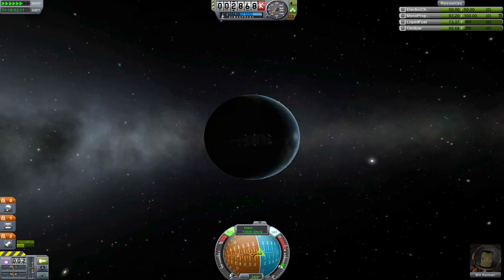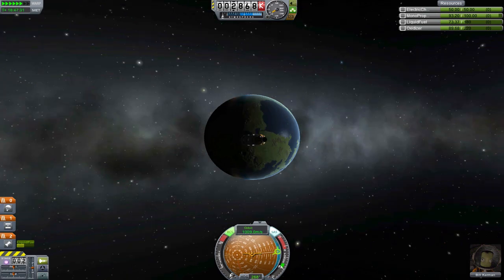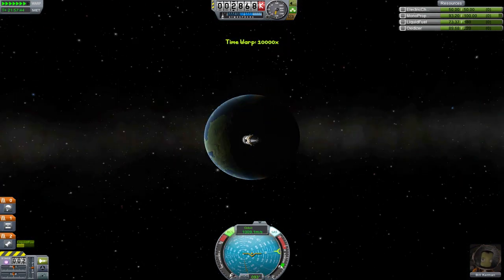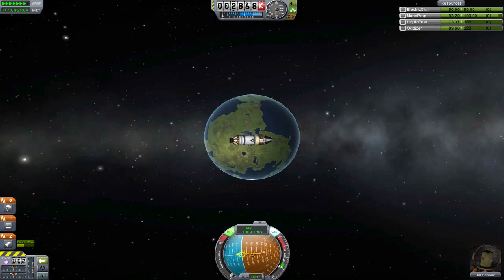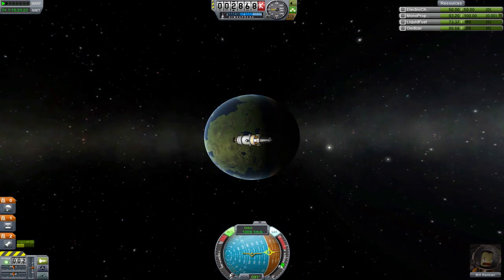Now that we've engaged time warp, you will notice that our craft stays above an exact point on the planet, and no matter how fast we go, we will stay above this same point on the planet. This is used in real life in the case of communication satellites — it's very useful to have a satellite above a specific point on the planet's surface.